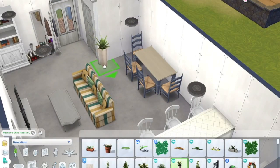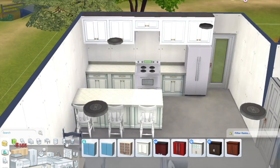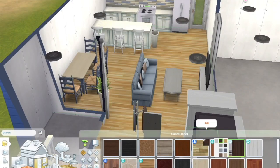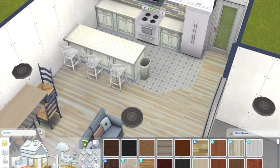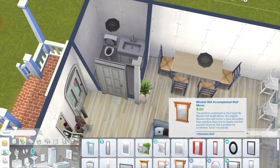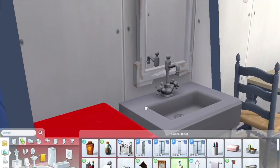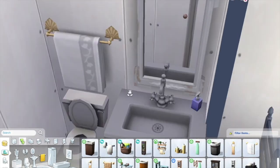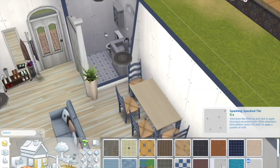I guess I just have very bad spatial orientation — I'm bad at knowing how big things are in game. Like the couch, for example — I wanted to get that in so I could know where the living room was going to be, because if I didn't, it ends up being way too small or way too big. That's kind of what I mean when I say I'm a bad builder. I'm just not good at layouts of houses, mainly because I don't know sizes of certain things in the game.